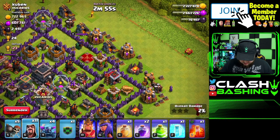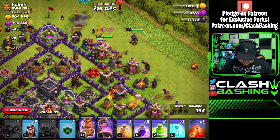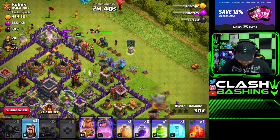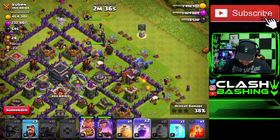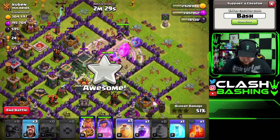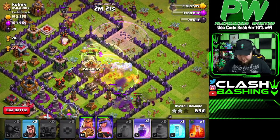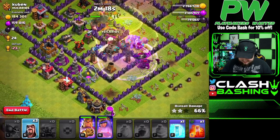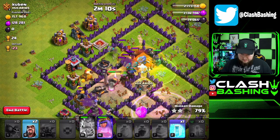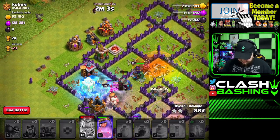We're going in on the Queen side to take her out, then deal with the King and Queen. Bowlers in this composition are so nice. The wall breakers got a double-layer wall break — pretty sick. We already got all the dark elixir on this base. Gold league actually seems decent right now — there's some good loot down here. Gold leagues do have loot!